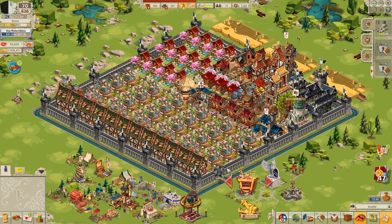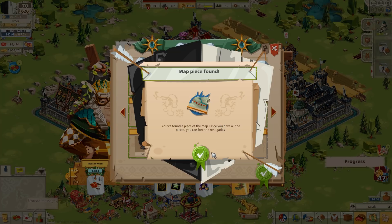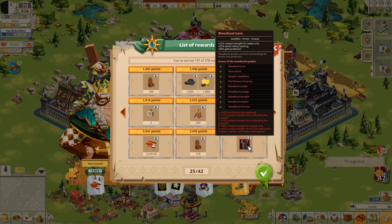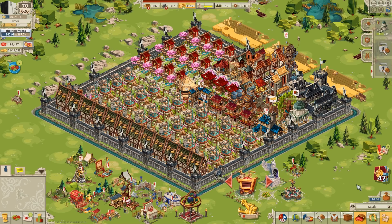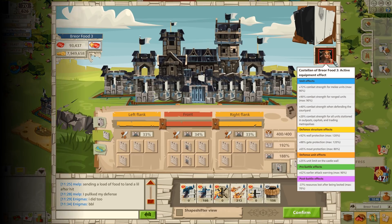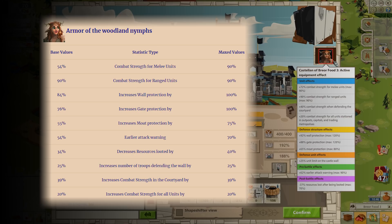In the month of June, we saw a rerun of the Spring Nights Festival with the Nymph Castellan set. For many players, this was a disappointment because the Nymph Castellan set had previously been available. Also, Castellan sets tend to be less useful on average than Commander's. But for me, it was an opportunity to get that set, which I had missed out on in the previous month due to wrapping up things at college. The Nymph set is actually pretty good, especially for outposts, and I managed to complete it.